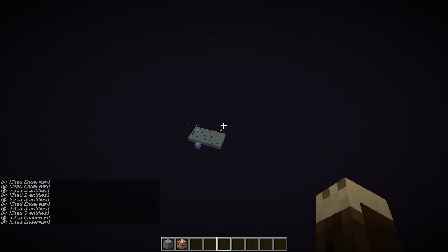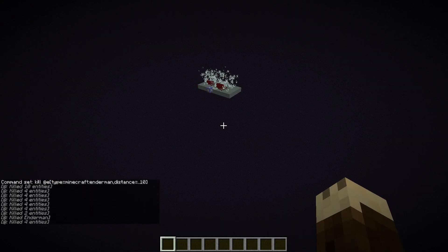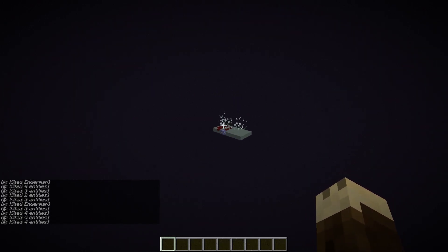This is a bug that should be fixed in 1.14.1 pre-release 1. So let's check that out — doing the same test here, and now you can see they just instantly die in place. They won't teleport out or do calculations for where they could go. So they can no longer teleport down to the void.